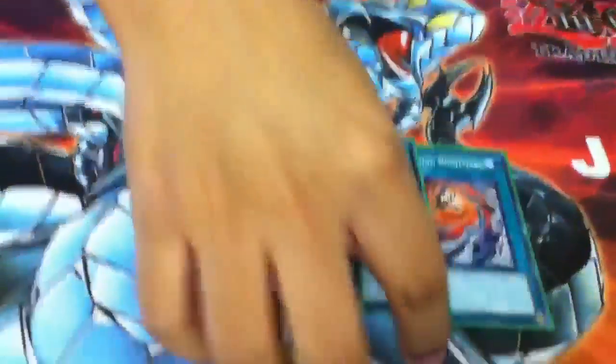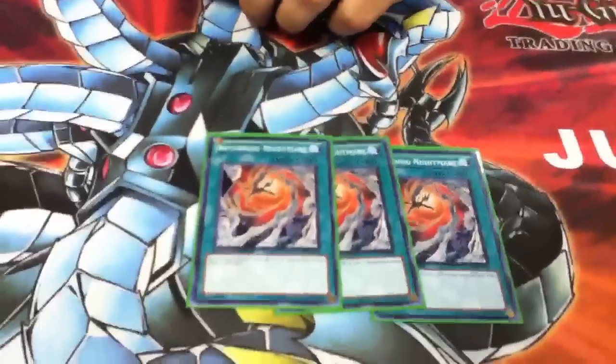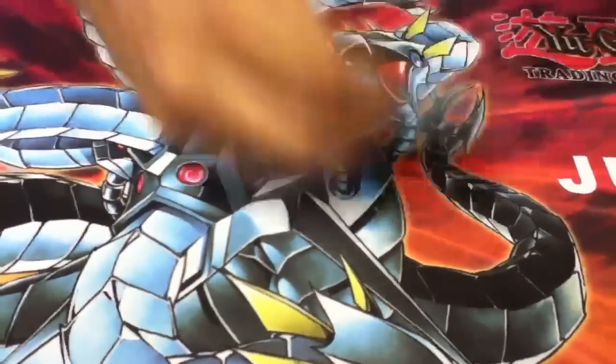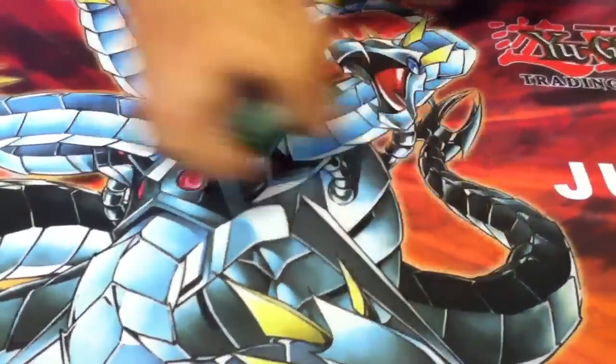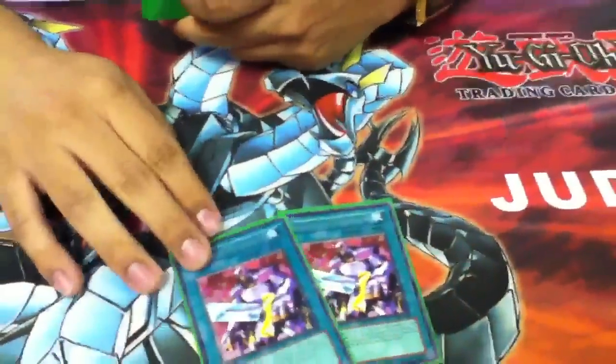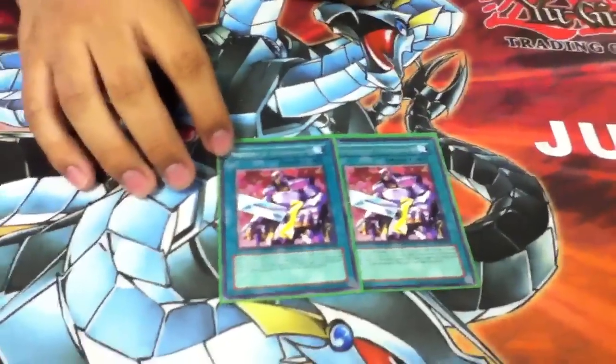Now for Spells and Traps. Three Recurring Nightmares, just to keep your hand stocked, especially with Cells when you don't have Scoot in sight. Triple MST — field control staple, we all know what that does. Two Noble Man of Extermination — I think it might be good this format.